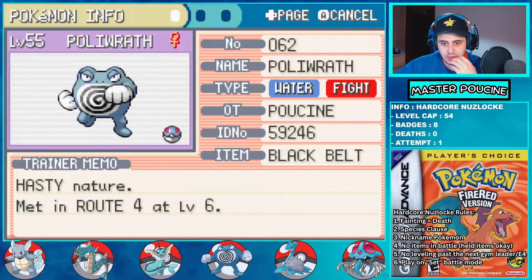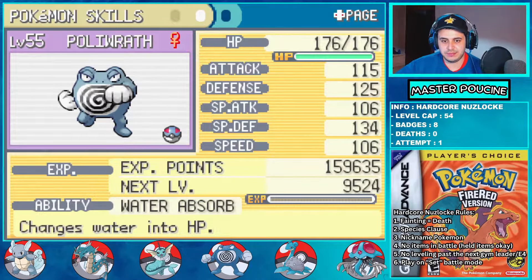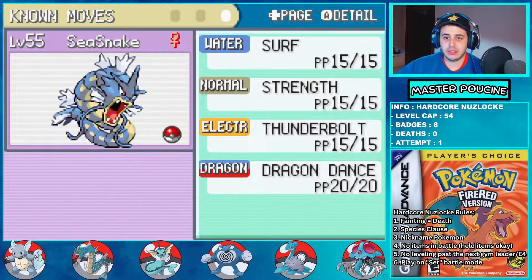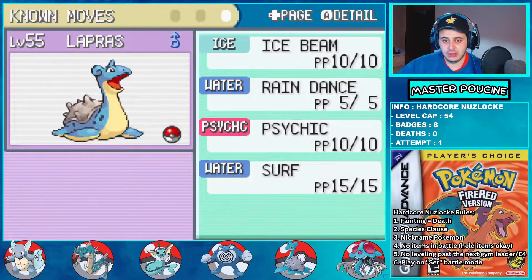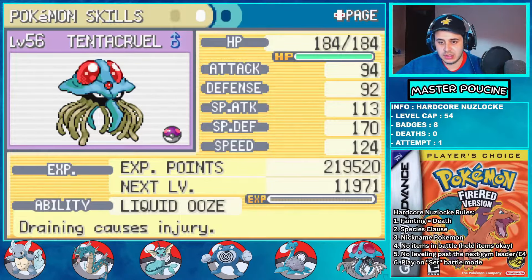Here is my final team for the Elite Four. First is Poliwhirl holding the Black Belt, with Water Absorb ability, knowing Surf, Earthquake, Ice Beam, and Brick Break. Then C-Snake the Gyarados with Intimidate, Dragon Dance, Strength, Surf, and Thunderbolt for opposing Gyarados. Then Shell Armor Lapras holding the Twisted Spoon, with Ice Beam and Psychic. Then Tentacruel with Giga Drain, Ice Beam, Surf, and Acid — high Special Defense and good Speed, Brave nature, holding the Miracle Seed to boost Giga Drain damage. The other two keep the same movesets. Time to enter the Elite Four.